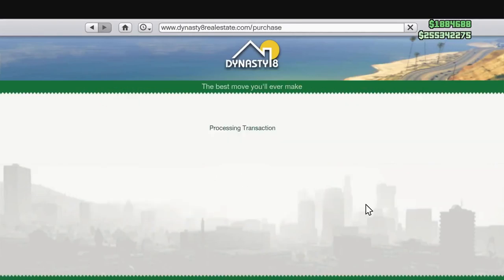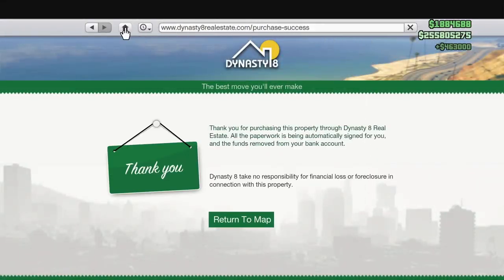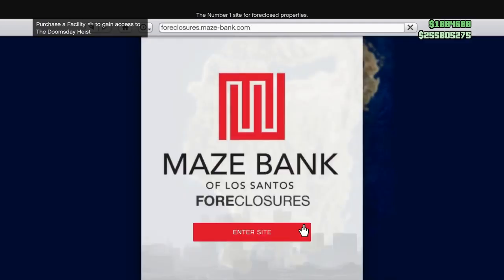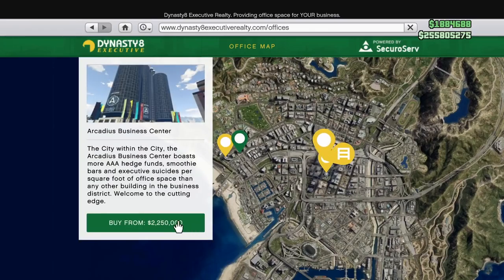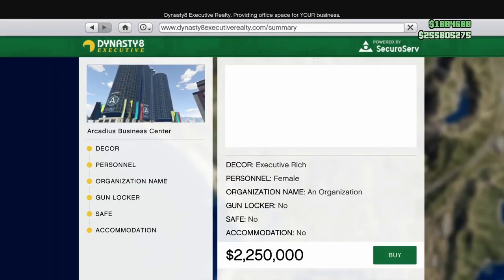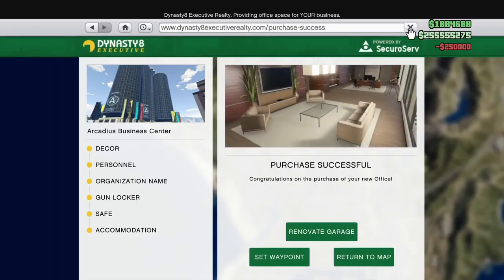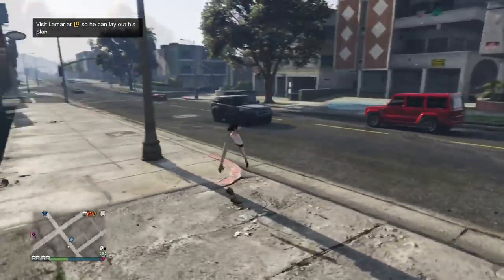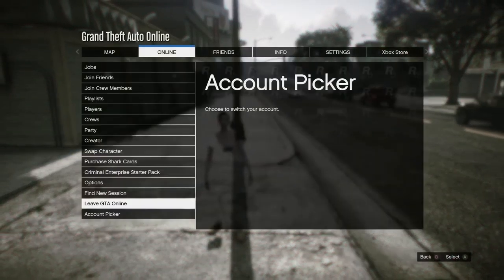Buy one cheap property over slot five - that's 425,000 made right there. Then buy one more cheap property over slot six - 463,000. Just like that you've made 1.5 million. Now the first time around you need to go to Dynasty 8 Executive and purchase Arcadius. You're going to lose a bit of money on this one - about 250,000 - but it's only the first time. You'll make it all back plus way more on the next round.